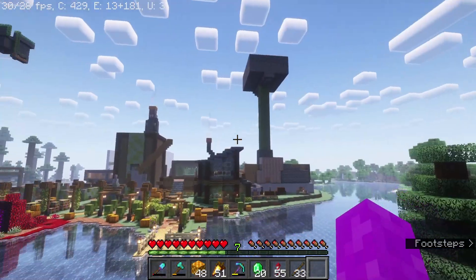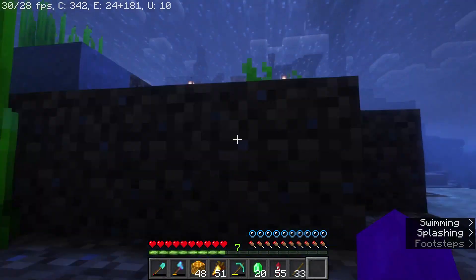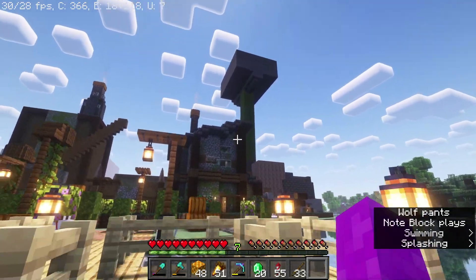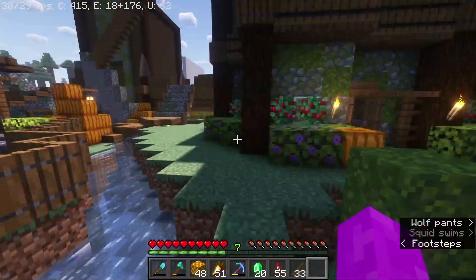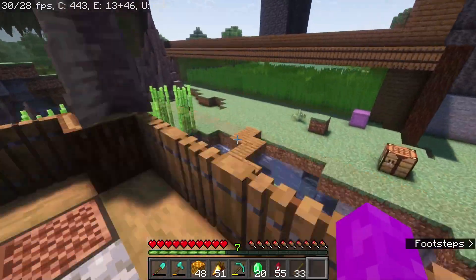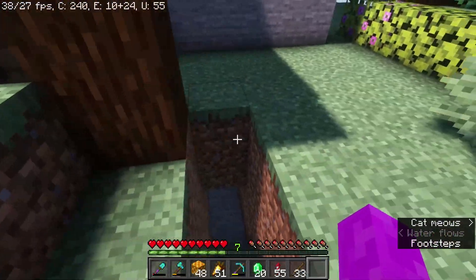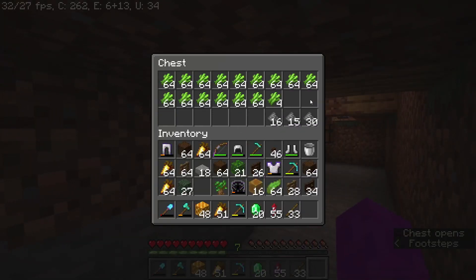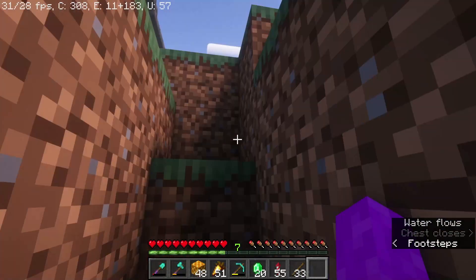For now let's focus on what's changed in the base. The biggest visual change is the creeper farm. It's not that productive — it's mainly just so I can say I have a creeper farm and so we can have gunpowder for things like rockets, since I'm the only one who has an elytra so far. Here's what it's produced so far, with a little bit already taken out.